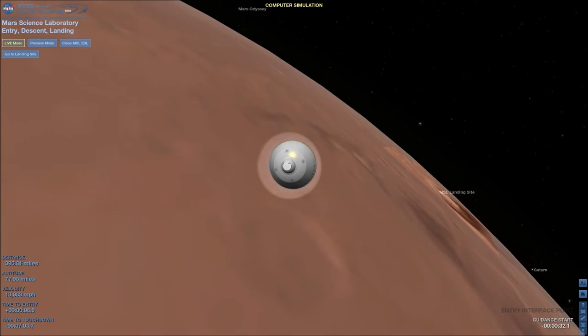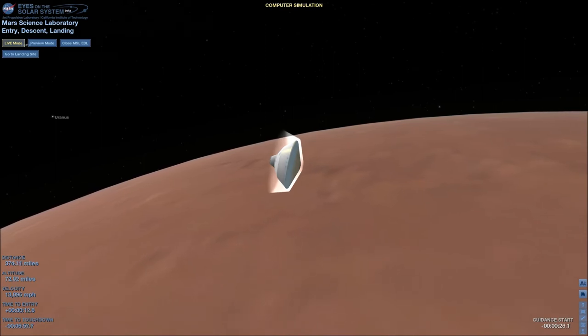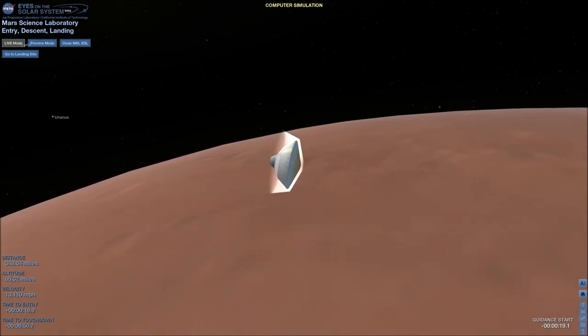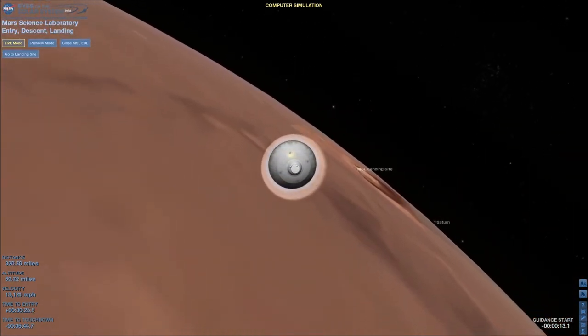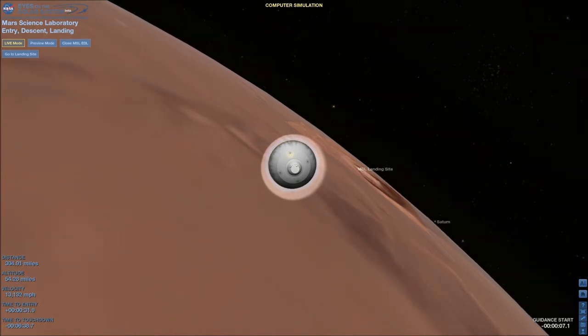Coming up on entry. Vehicle reports entry interface. At this time it will begin pressurizing the propulsion system to increase the thrust of the system. We'll use that for all the maneuvering in the atmosphere we're about to do. Back to heartbeat tones.